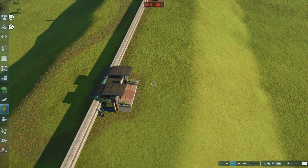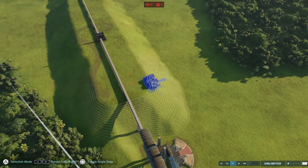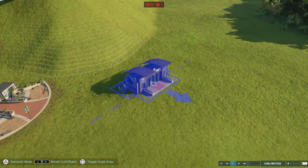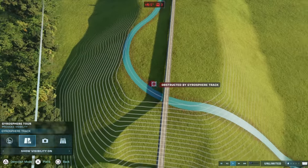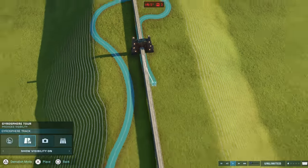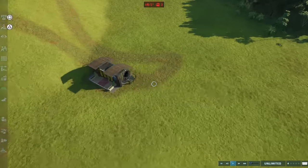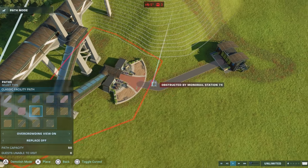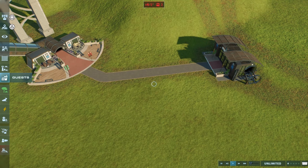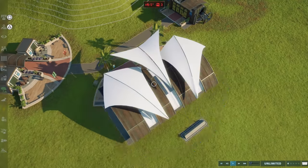Then what we'll do is we will not demolish this guy — well, you can, but as long as it doesn't destroy the gate or all of the path. Then we'll go there, and all we need to do is edit the path to connect with the end pieces. As you can see, it's stopped at the gate, so we'll go about there and then all the way down. I guess because it's a hamster ball, different rules apply.